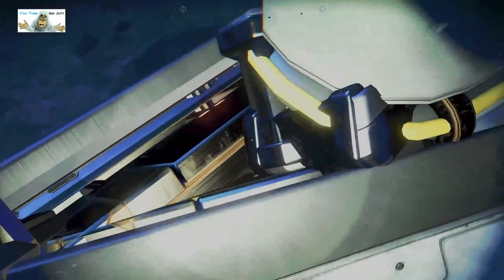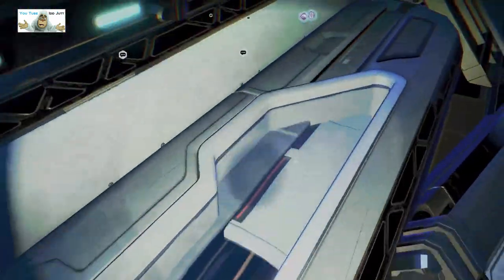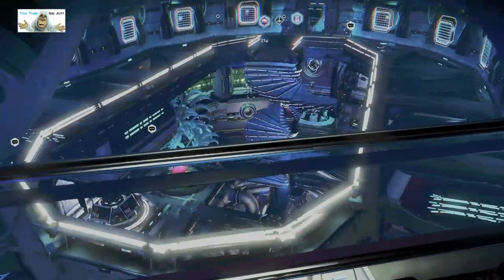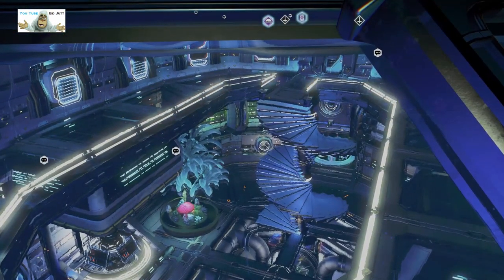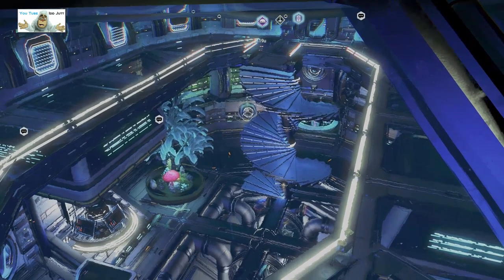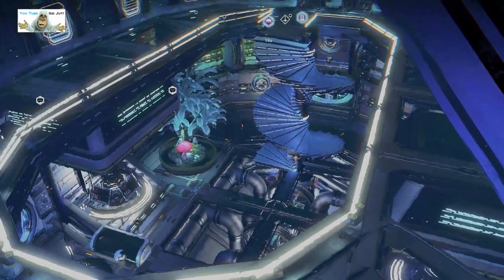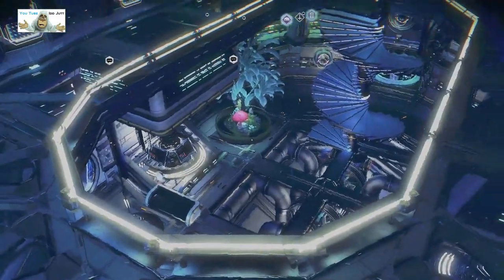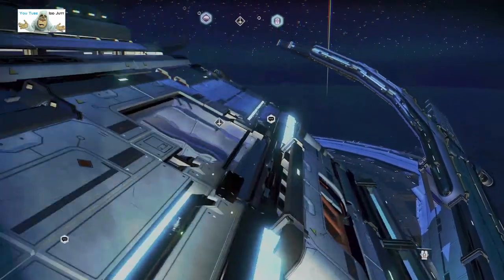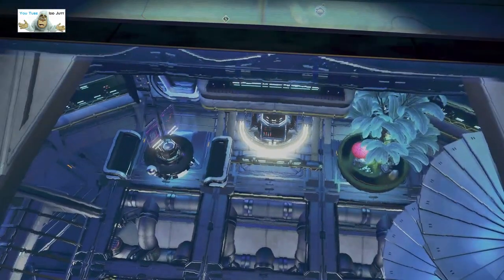Bits and bobs everywhere — don't know what it's made of. The base is all the way down to the planet. Oh, a window! Hello window. Look — what do they call it — a helix type stairway, spiral stairway. Looks more like pavement slabs. Nicely done, they look correctly placed. Let's try and land up on this window and have a look down — it's quite deep.